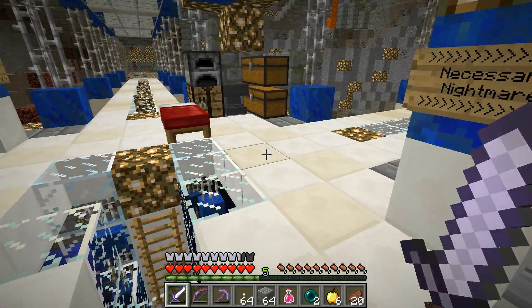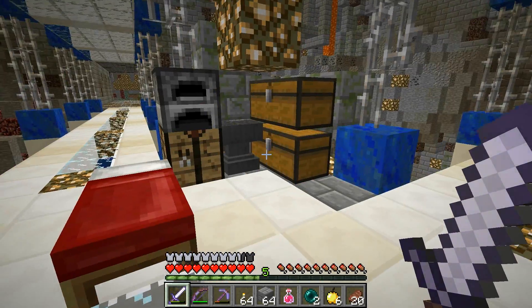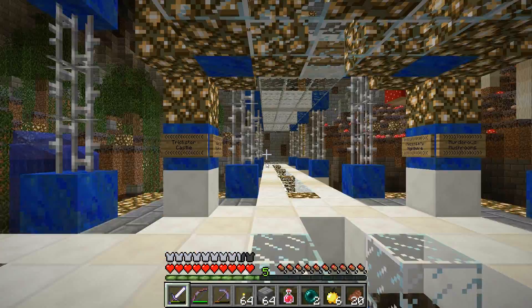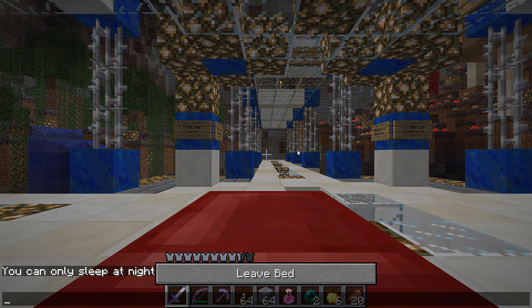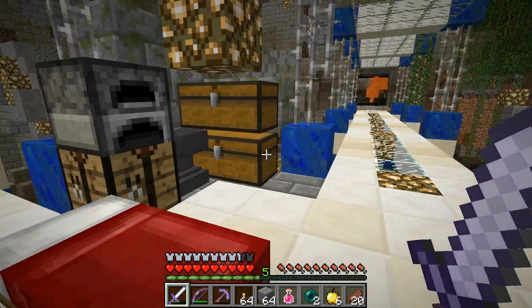Welcome back to Skyward Ascent, this is episode 4. We're back here at Intersection 1, kind of set up a little half base kind of thing. I haven't set my spawn yet, I should probably do that. Transported all the useful stuff from my forward base to this base.